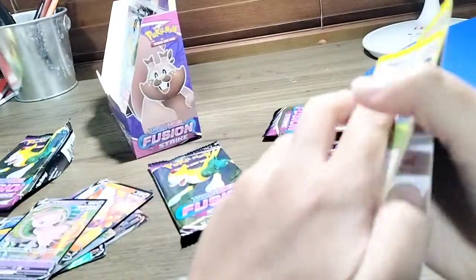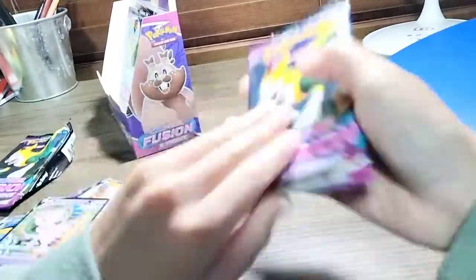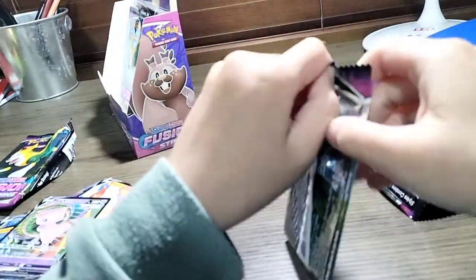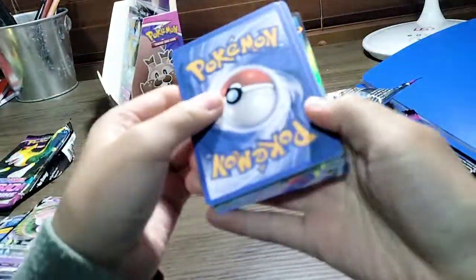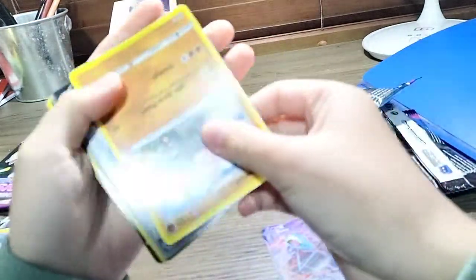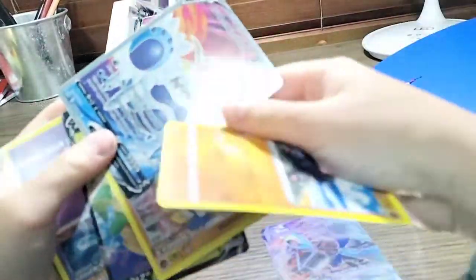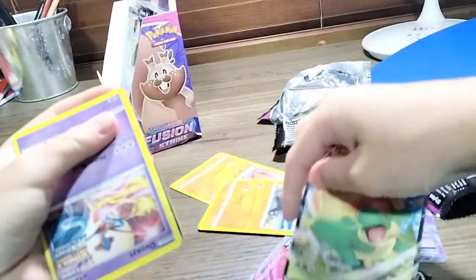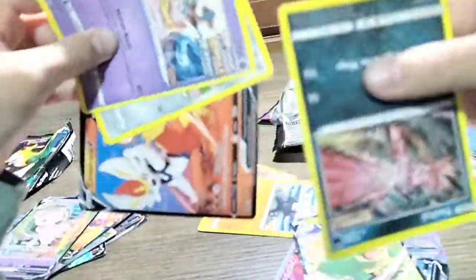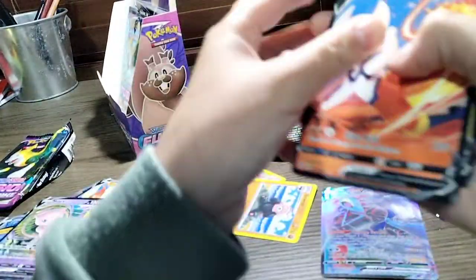So here are our regular cards — normal cards. Let's get rid of these Yampers. Ultra rare. Ultra rare. This one comes from Fusion Strike. It's getting a bit messy here. Yeah, these all come from Fusion Strike — we're getting a lot of ultra rares.